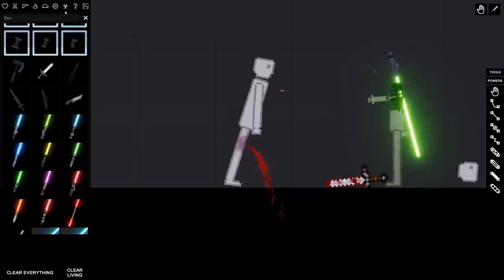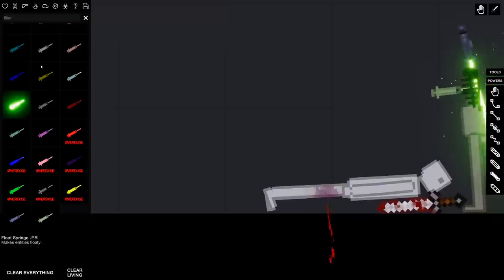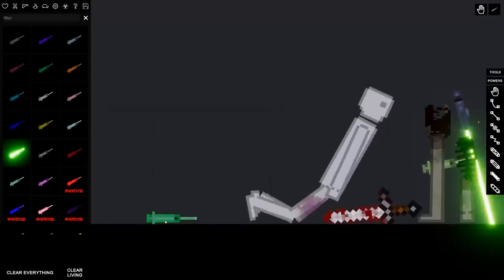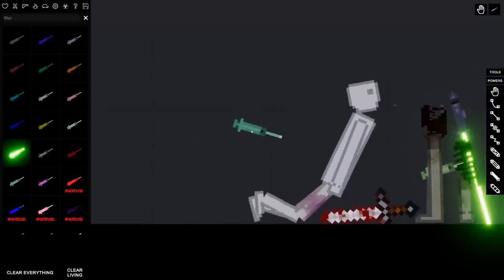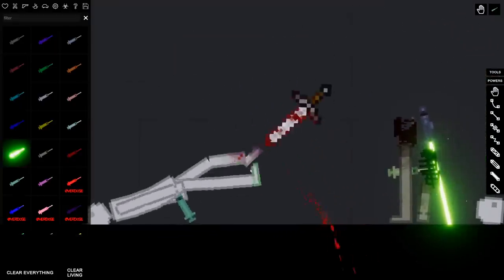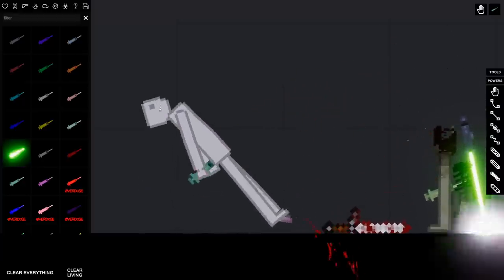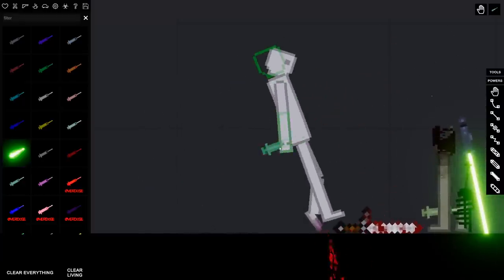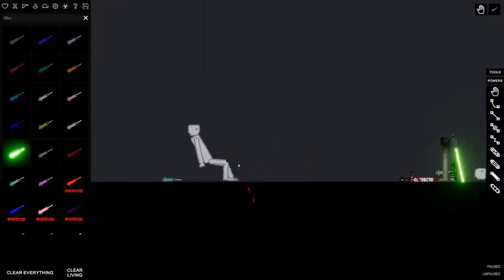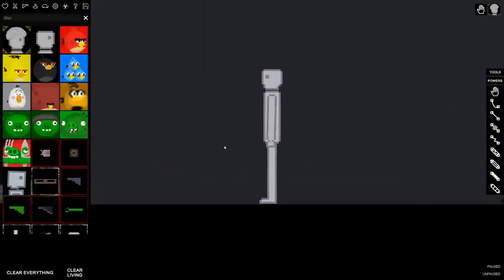I'll stand you back up buddy, it's fine. We also have a couple more syringes to play around with that we didn't before. We're gonna give you a little shot here — we're gonna fix your leg, it's fine. That looked like it hit his butt. He just got himself stabbed again — this is fine. Let's stand you up there buddy. Let's get the shot out of your butt — that doesn't look like it feels great. Yank — there we go.